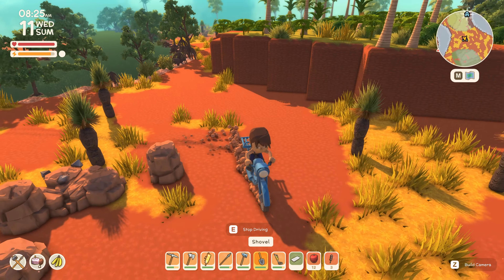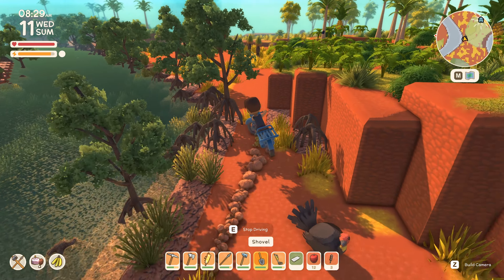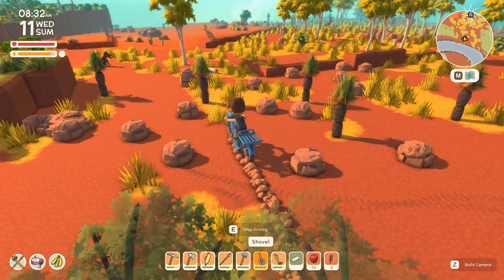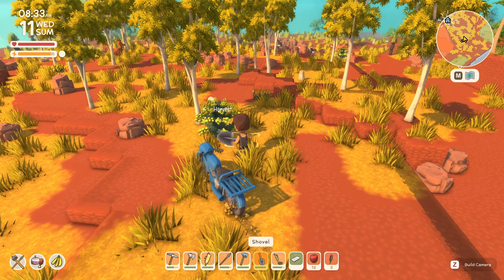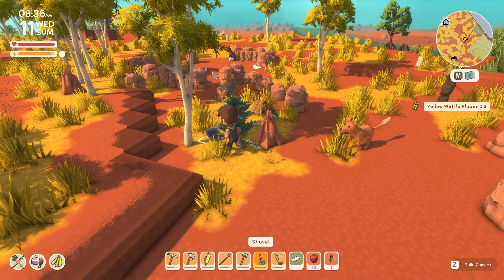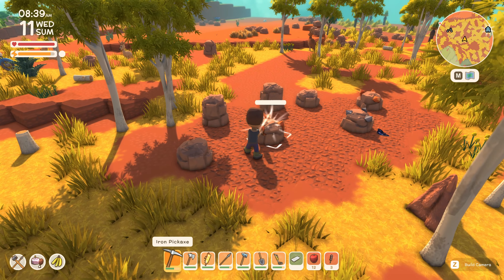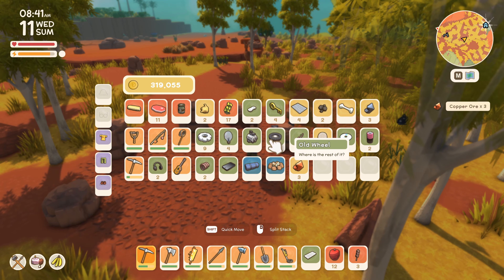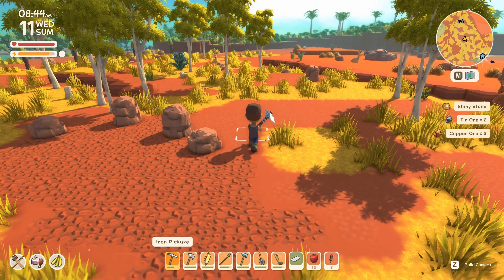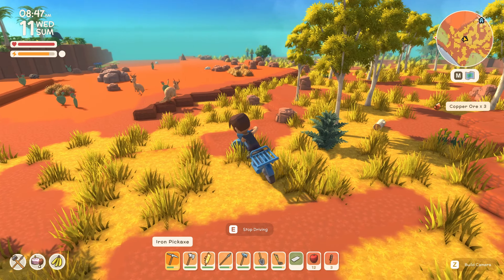Let's swing around this billabong. I'm keeping my eyes peeled for some more bottlebrush — I would love to get a few more bottlebrush seeds. I don't actually see any right nearby though, so I don't mind stopping for some flowers and grabbing a few here as well. There are quite a few doggos around here. Might as well grab some of these ores.